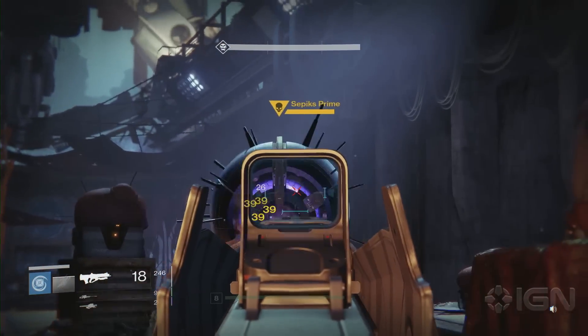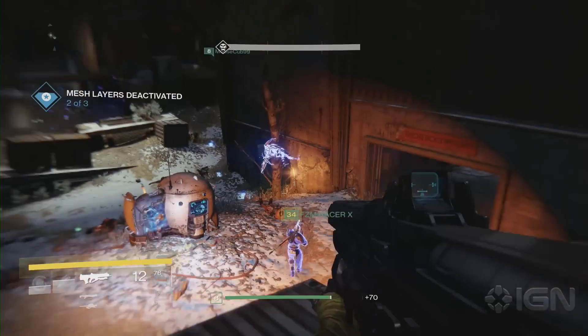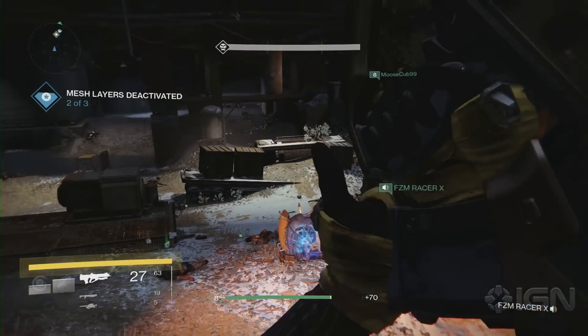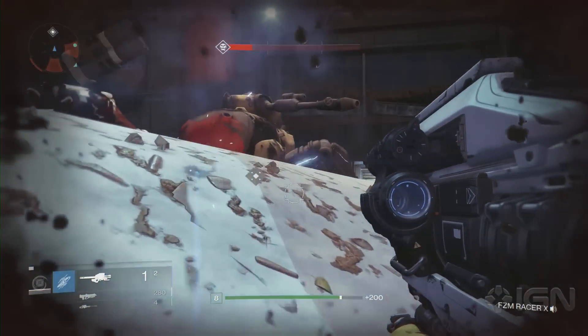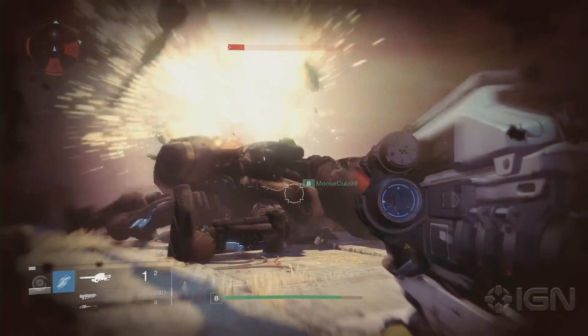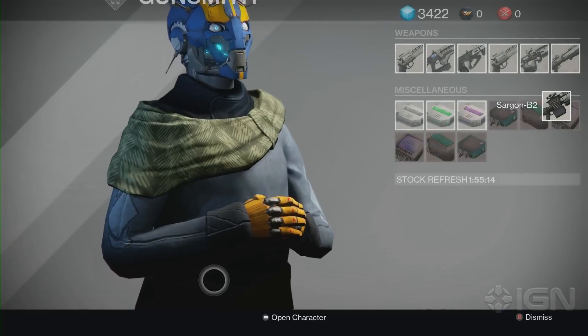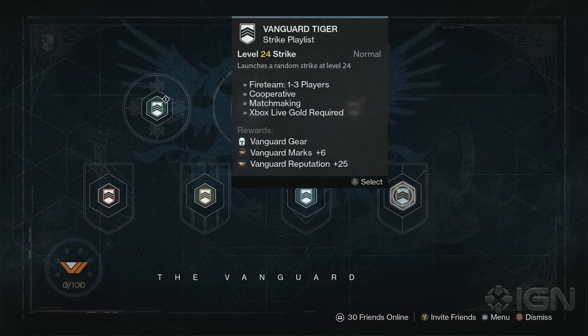No matter how you hop into the game, be sure you try out the strike missions. These are three-player cooperative objectives you can do with friends or other players the game will randomly match you with. They usually end with a boss encounter of some sort, so bring your big guns and get to work. These missions are also a great way to obtain some of the lower-level gear, and if you really enjoy them there's a playlist you can access as you climb the ranks.